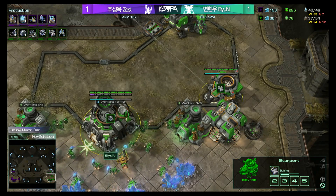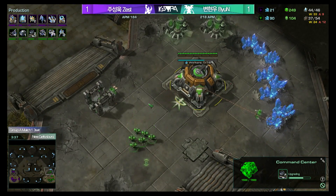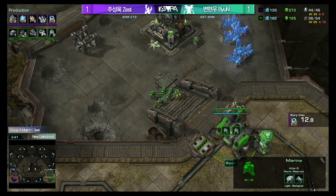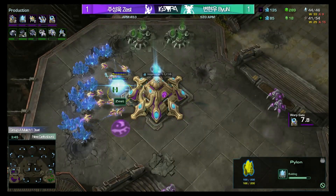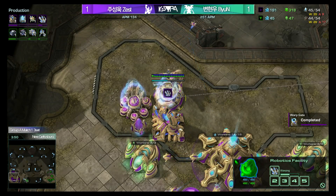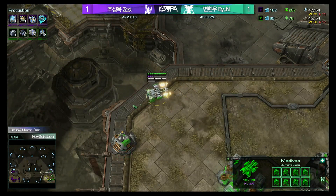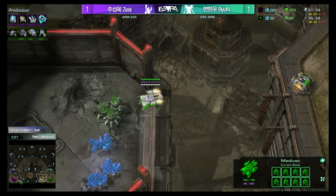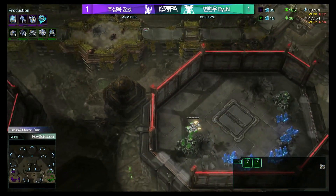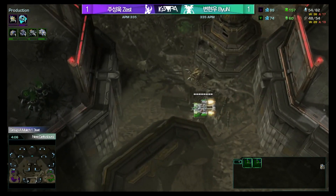He knows that Zest is playing very standard — nothing too out of the ordinary. Maybe he notices the Twilight Council is a bit later than normal, because we actually do not have it here. Zest is going for a very fast warp prism and probably a faster third base with less pressure. He's going to have a lot more resources to work with without blink on the table. And the blink didn't do too much for him in either game — when it was useful was later on, so rushing it out is not as necessary here.